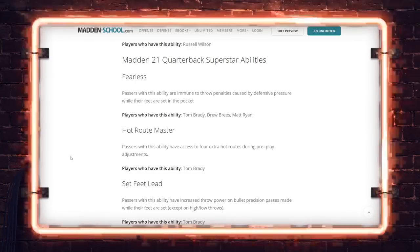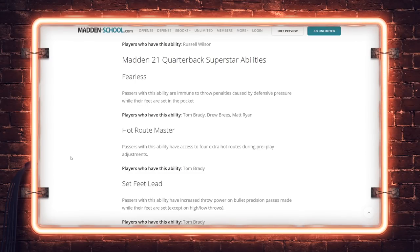Without Hot Route Master in regs, you basically entice us to use scrambling quarterbacks or Tom Brady. There's really no incentive to use Drew Brees, because he doesn't get all those extra abilities. Of course, he's got guys like Michael Thomas who get apprentice abilities, but that's just one spot. Drew Brees and Aaron Rodgers both have the longevity in the league where they deserve these types of abilities to entice us to use those regular teams.